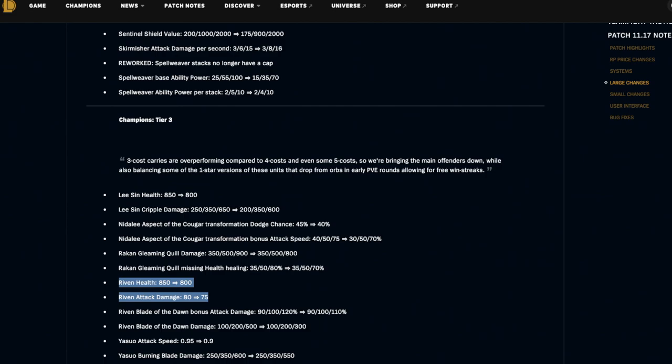Riven goes from 850 to 800 health and 80 to 75 attack damage — well deserved because Riven is so strong in the early game. Bonus attack speed is also being nerfed at three star, and Riven's Blade of the Dawn damage is being nerfed at three star from 500 to 300. This was her stun so it actually wasn't the big part of her damage — the health and attack damage change might affect her overall DPS more.